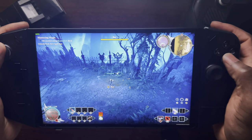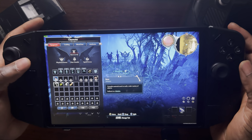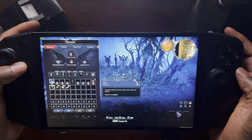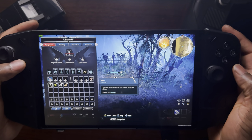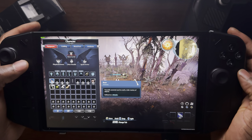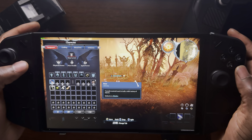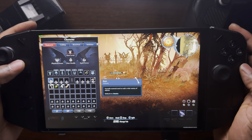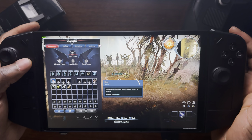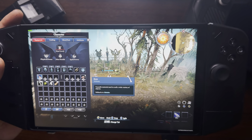That's it, guys — that is V Rising on the Lenovo Legion Go. You can get this on Steam, and I'm certain it'll probably be available in other PC gaming stores too, but I mostly purchase games off Steam. If you're interested, pick it up now; if not, watch a few more videos to see if it picks your interest. Rupi out — happy gaming everyone, peace, see you next time.